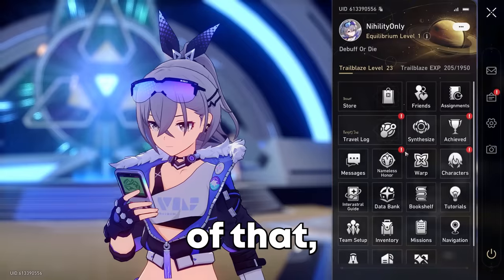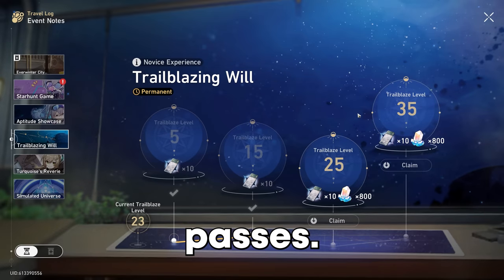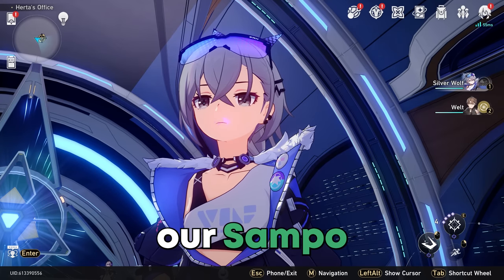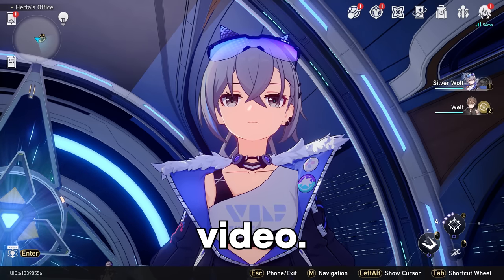On top of that, we are currently Trailblaze level 23, and at Trailblaze level 25 we get 10 more Star Rail passes. So maybe in that 10, we can finally get our Sampo or our Pela, but we won't know until later on in the video. So without further ado, let's get into the video.